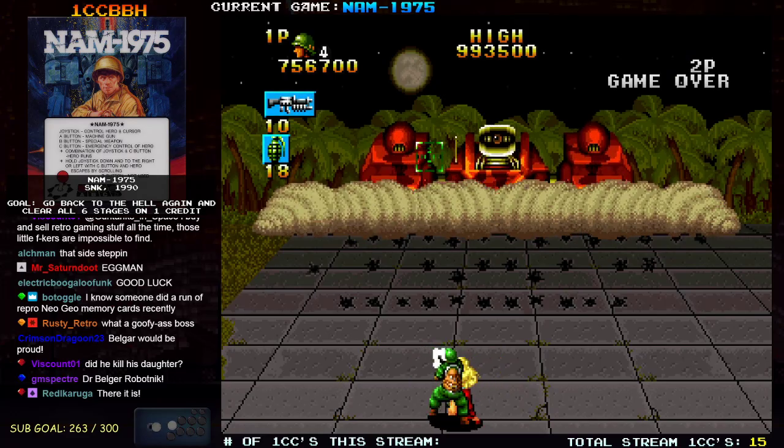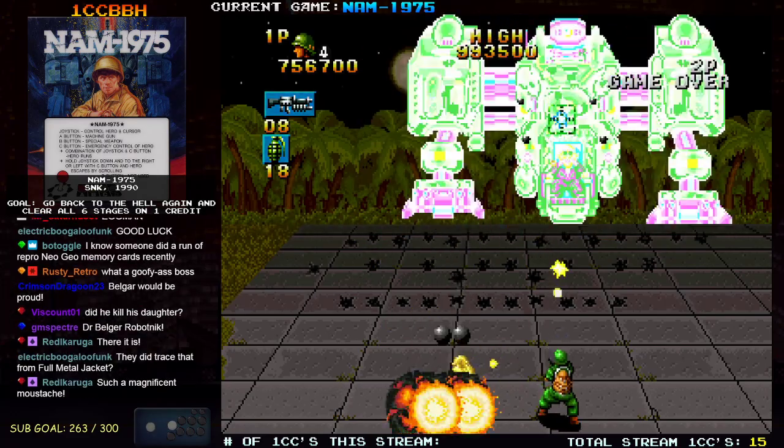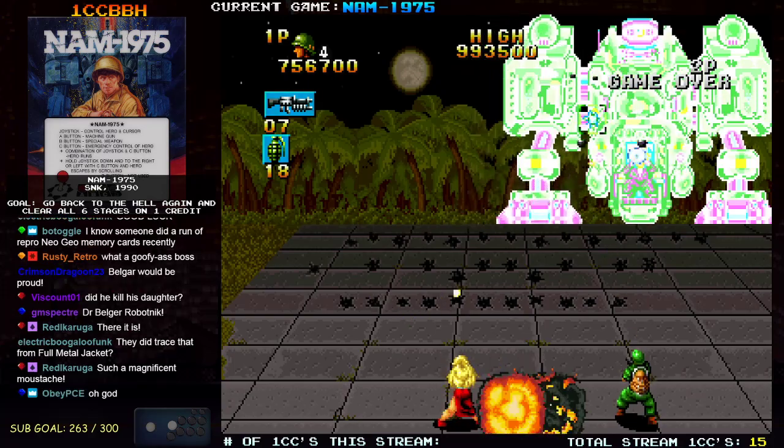Insert coin — game over. So it's firing cannonballs and it fires another shot that you just have to sidestep.